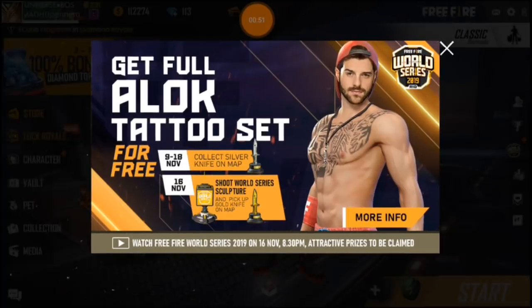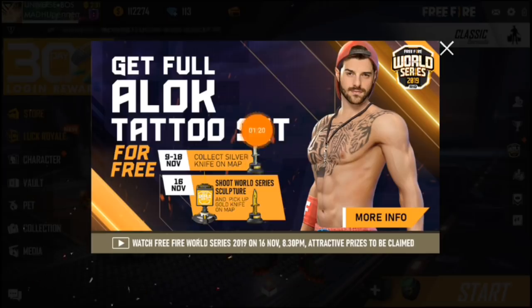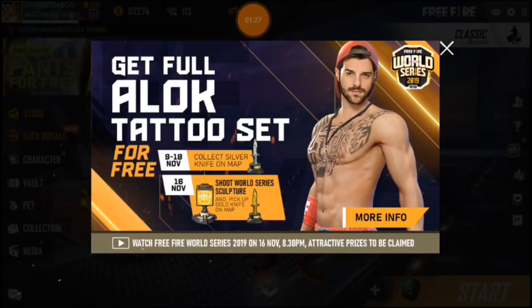Next 8-14: get full tattoo set — this is the event and store. Collect silver knife on the map, so you can see coconut rocket knife. 9-18: shoot wall sculpt and pick up gold knife.